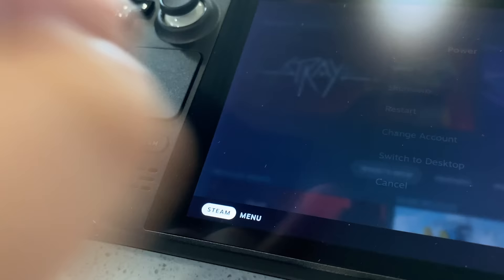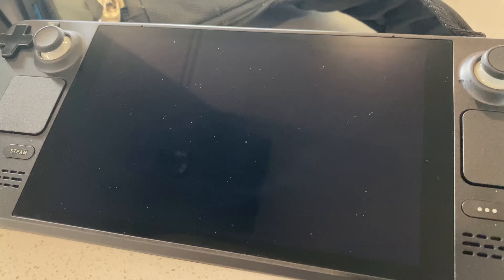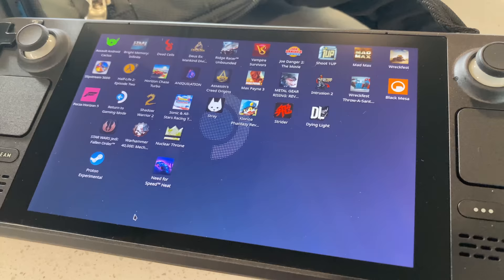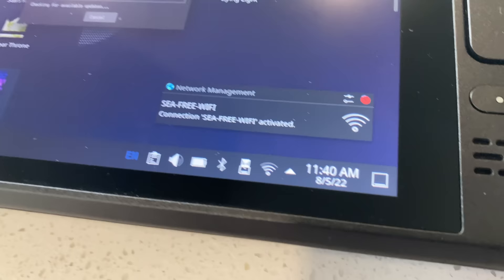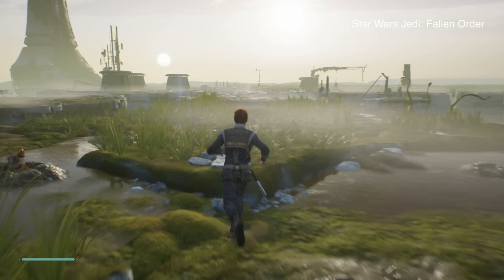Another thing I ran into is that sometimes the wifi at an airport didn't want to connect to the Steam Deck, at least in game mode. I figured out what was going on: I had to boot the Steam Deck into desktop mode and then connect to their wifi, because it was trying to launch a landing page where you either had to type in your email address or agree to terms of service. Once you did that, you could reboot back into game mode and it connected to wifi just fine. I also ran into this in a hotel room as well.